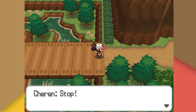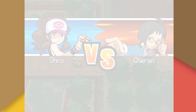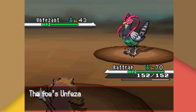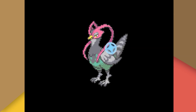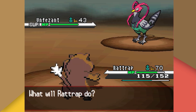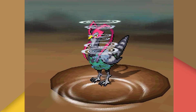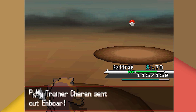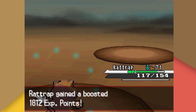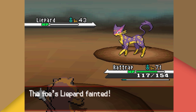At the Pokemon League, we're stopped one final time by Charon. He insists on testing us despite never having beaten us. His Unfezant uses Detect and Razor Wind to block multiple Hypnosis attempts, but we finally land it and stack three Workups before taking it down with Return. His Amoonguss and Simisage both fall to Return. His Liepard doesn't even bother stalling and goes down to Return as well.